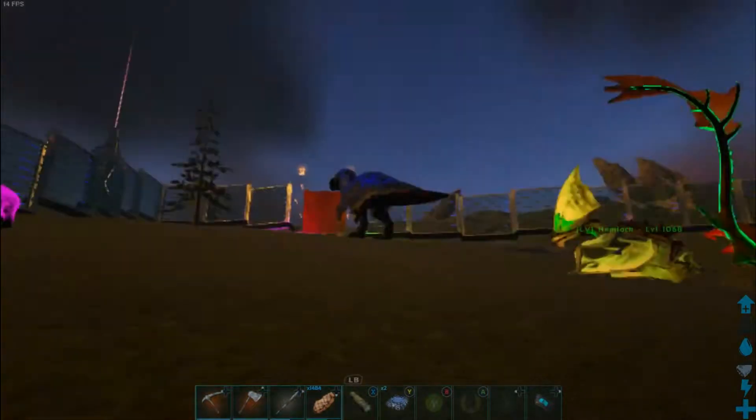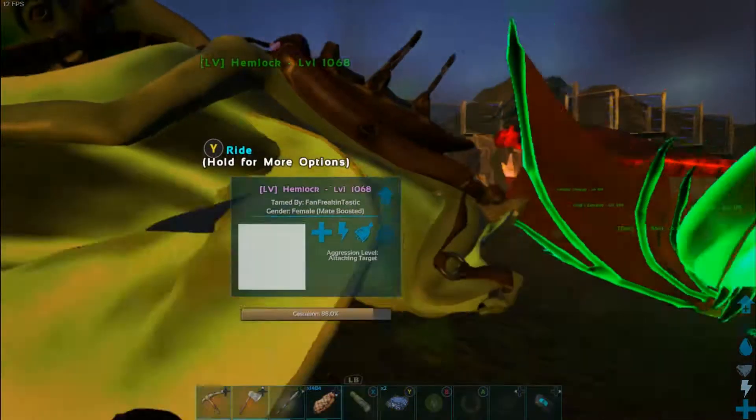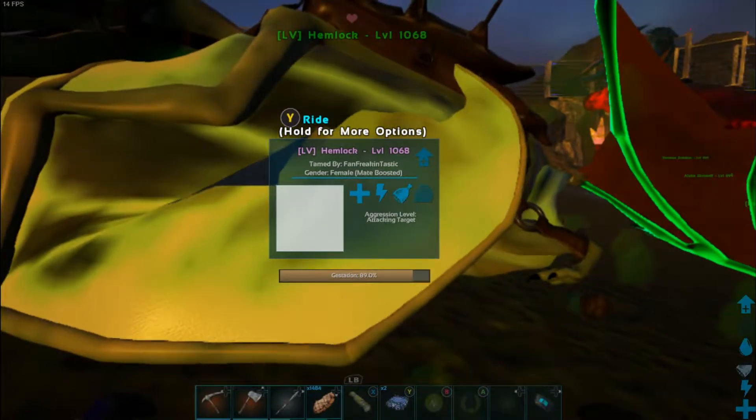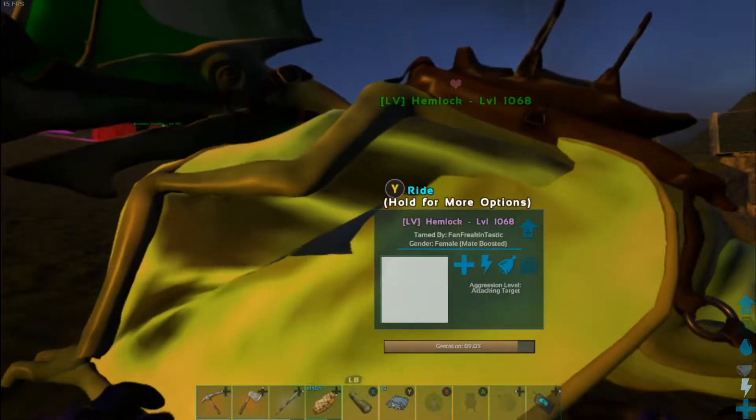Manticores — very bright. Are you ready? Come on, give birth! Get ready to push! You're only 11% away, Hemlock.